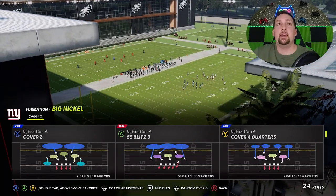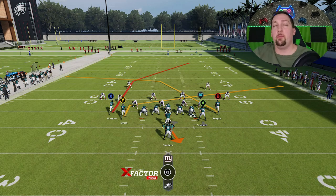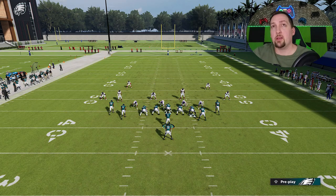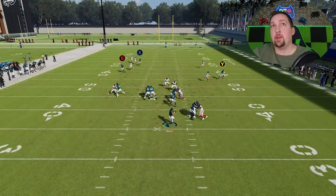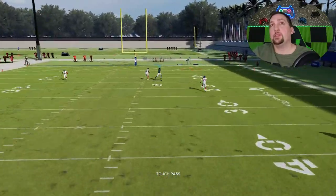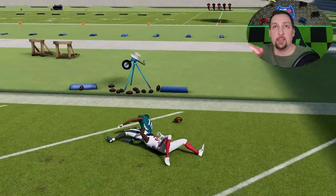We're going to have that same success against Cover 2 Man. Against Cover 2 Man it's the same thing — just slant your Y route and put your A route on a pass block. The slant is going to be a good check-down against man coverage, but we can score. It's slightly less separation than Cover 2, but still a very easy one-play touchdown.